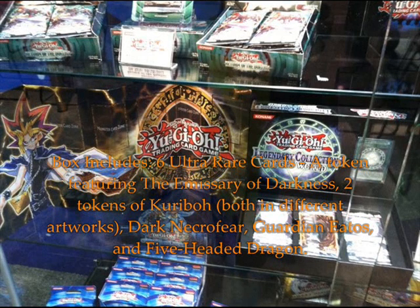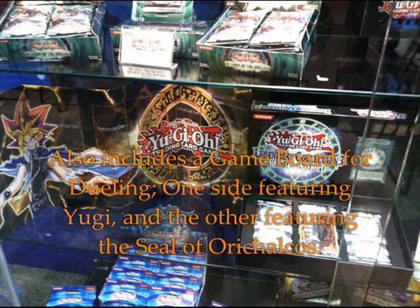Two new tokens depicting the cuddly Kuriboh — two different art versions of one of Yu-Gi's most iconic monsters. Three monsters celebrating three of Yu-Gi's most fearsome foes: Bakura's Dark Necrofear, Raphael's Guardian Eatos, and the Big Five's Five-Headed Dragon, which I already have. There's also a collapsible hard surface game board — it's not just a game mat. This fold-up, double-sided game board gives you a durable and portable way to duel. It folds up easily and fits in your backpack or binder. One side features Yu-Gi, King of Games, and the other is emblazoned with the image of the Orichalcos.